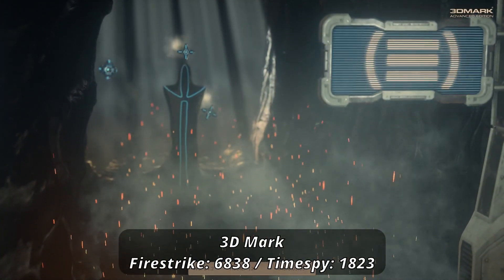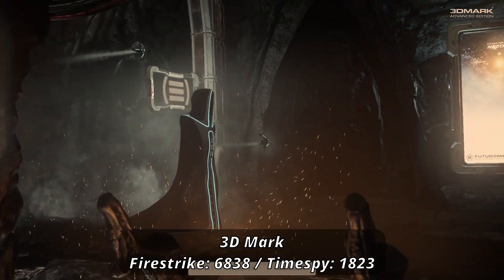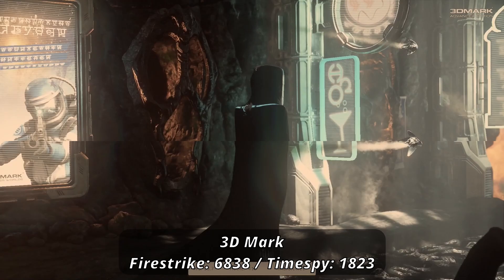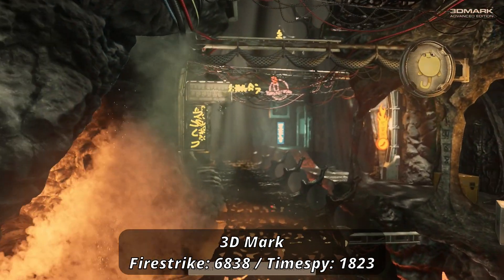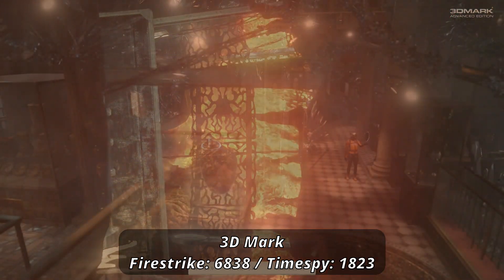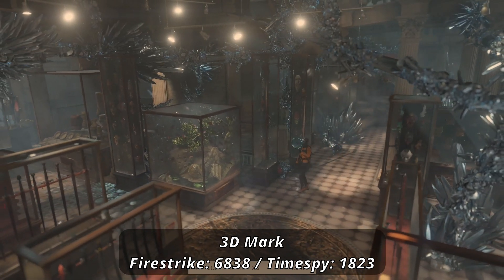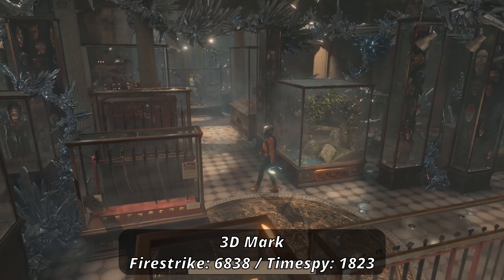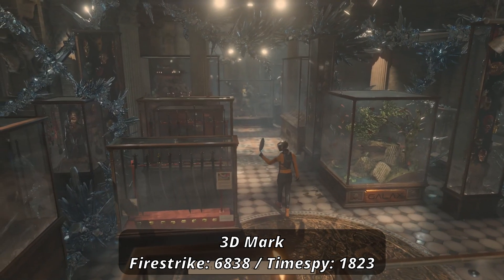Starting off with the synthetic benchmarks here, provided by 3DMark, we're showing pretty much what one could expect out of a card like this one. 1080P Fire Strike was pretty good, scoring a 6838 for the graphical results, while the 1440P Time Spy was very much not so, only scoring a measly 1823. Not hard to think that beyond simpler titles, 1440P is just not worth pushing on a card like this one. Our sweet spot seems to be around 1080P and, as we'll see with the actual games, is definitely the resolution to go for if you're trying to use this card.